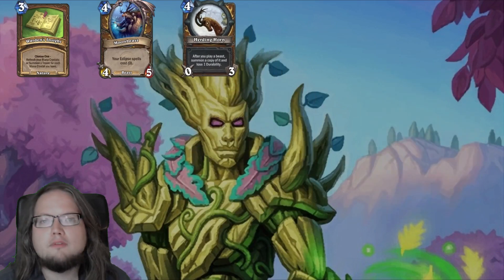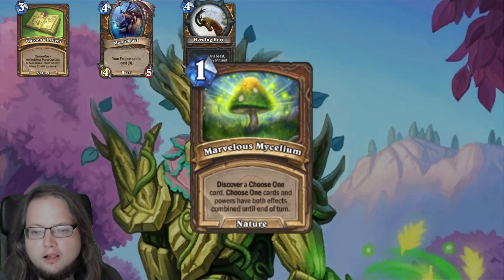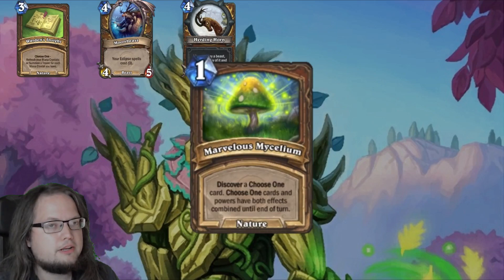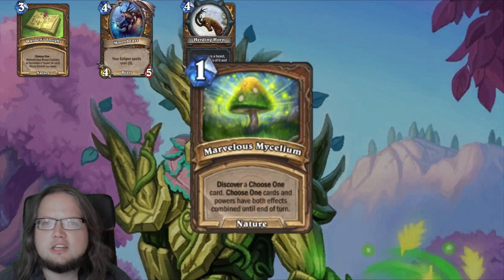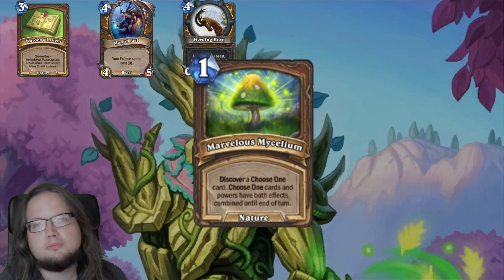The fourth treasure is Marvellous Mycelium — a one-mana nature spell: discover a choose-one card; choose-one cards have both effects combined until end of turn. Currently there is little use for this one and it gets outshined by other treasures, though there might be a place for it in future expansions.